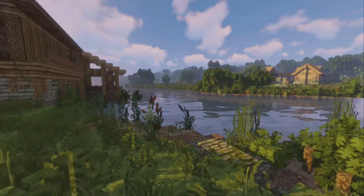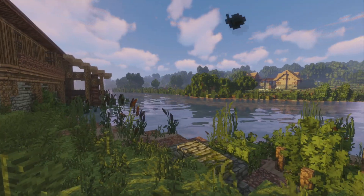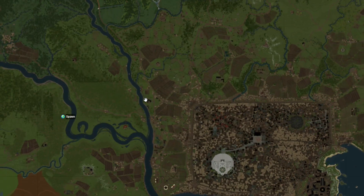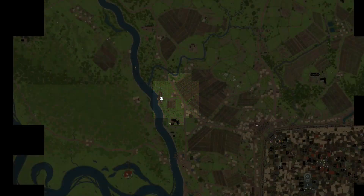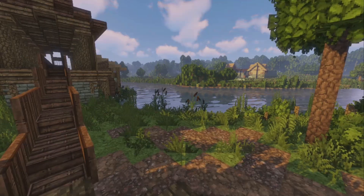Hello everyone and welcome back to WesterosCraft Walks. I'm your host Kobe and I'm Lucia. Today we are right next to the river — I was going to call it the Blackwater but it's not the Blackwater yet. It's the river that goes from the God's Eye over there to meet with the Blackwater.